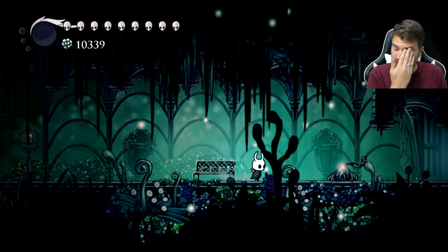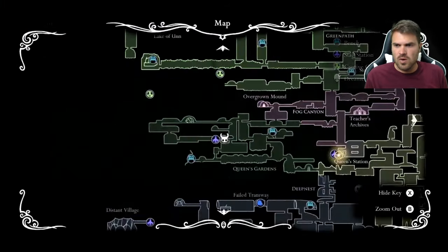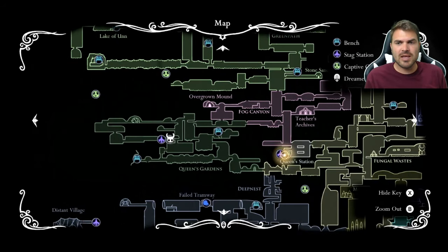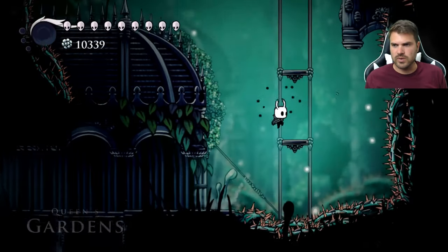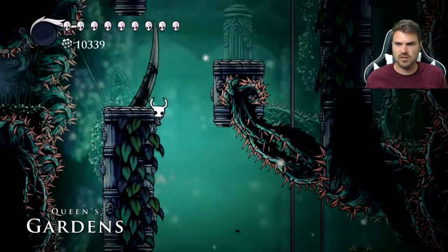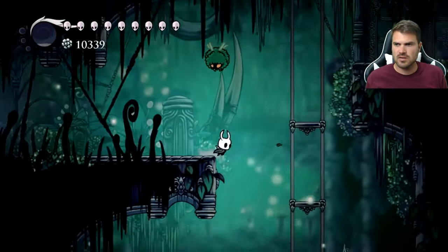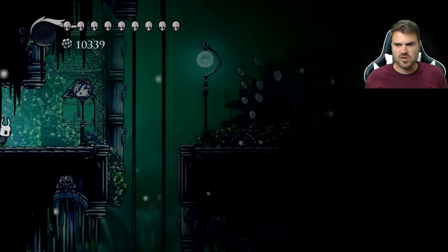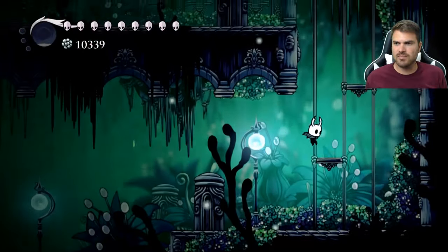So we're going to be starting off at the Queen's Garden Station. To show you where we are, we are right here and we're going to start by making our way up. We're going to go up one room this way. Right here, if you haven't done so, make sure you hit the switch and we're going to keep going up just a little bit.